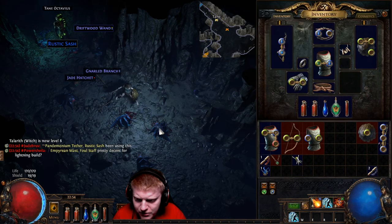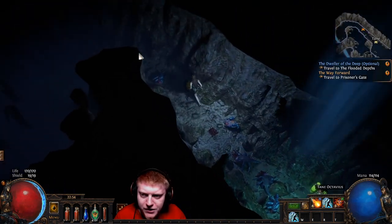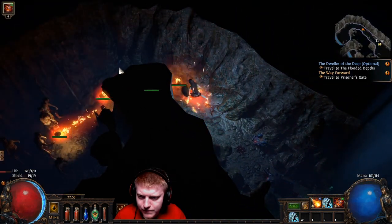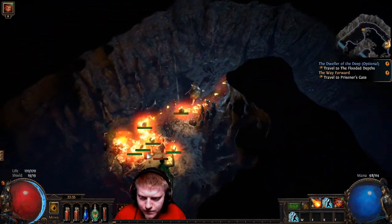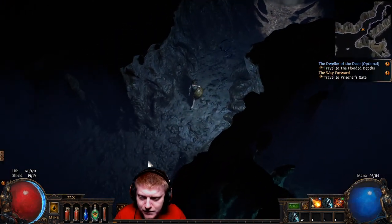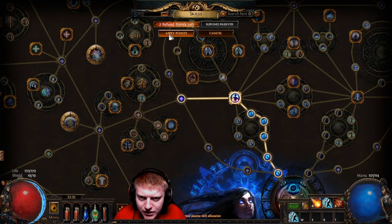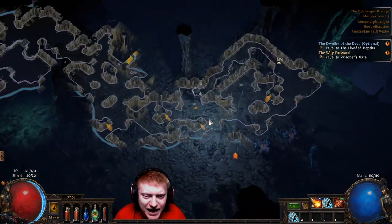Corrupted — what does it mean when something is corrupted? Can somebody tell me that in chat? Okay so something's corrupted. These raging spirits are actually very good if I could make them kill faster and if I could cast them faster.